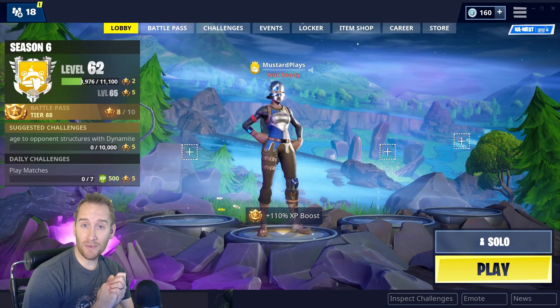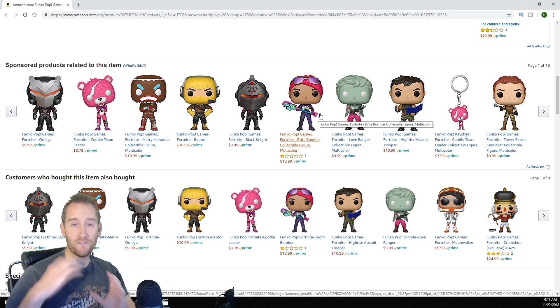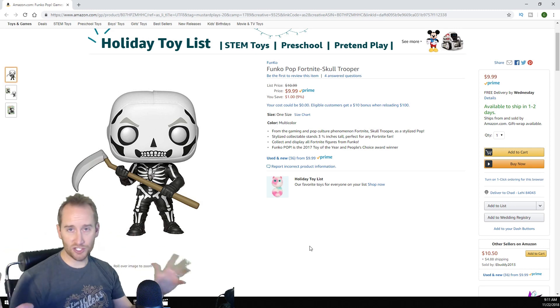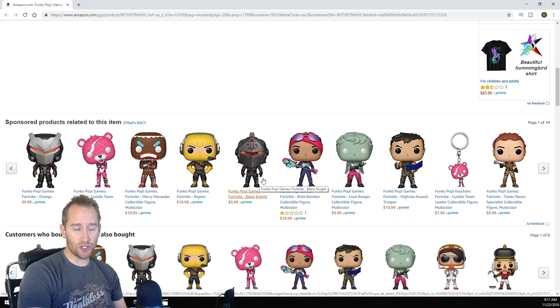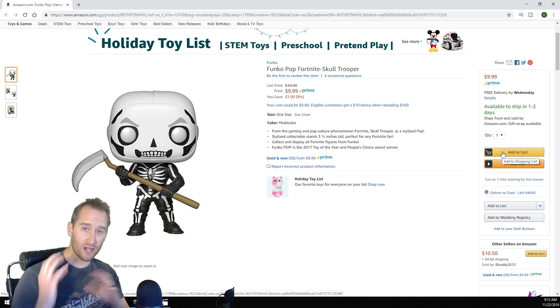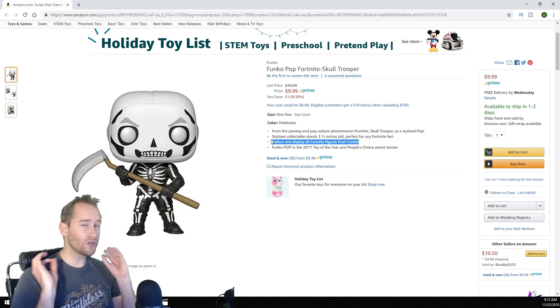There are also options for action figures and little toys called Funko Pops. There are a bunch of options for which figure you can get. One of the most popular skins in Fortnite is the Skull Trooper — a little skeleton dude that was rare for a long time and everybody wanted it. If your kid doesn't want the Skull Trooper, there are lots of other options: there's a cute bear, the Omega skin, the Black Knight, and more. Just make sure the description says Fortnite figures from Funko.